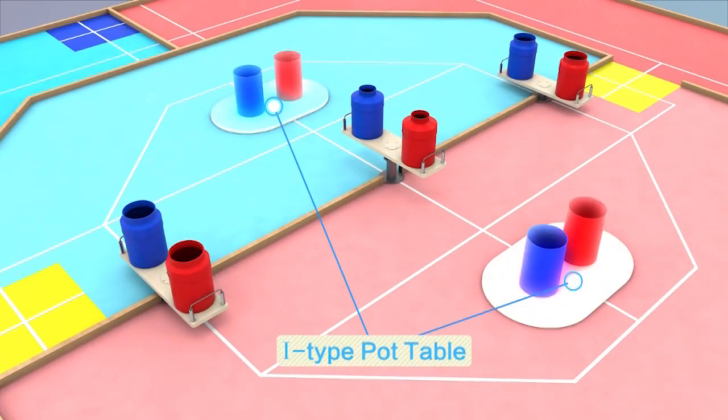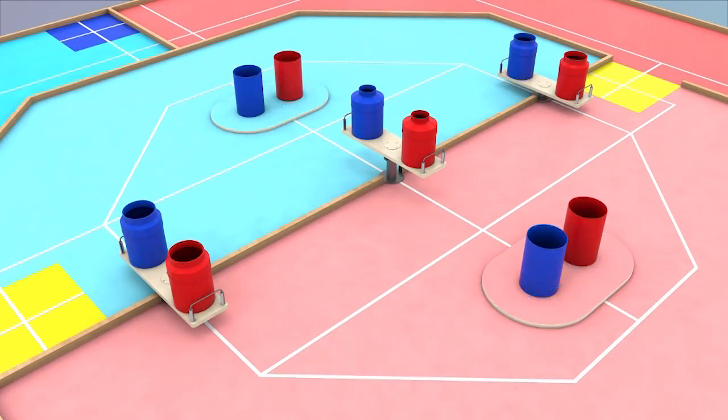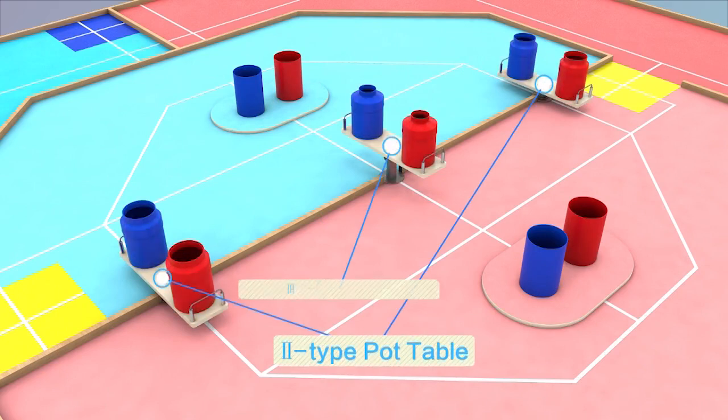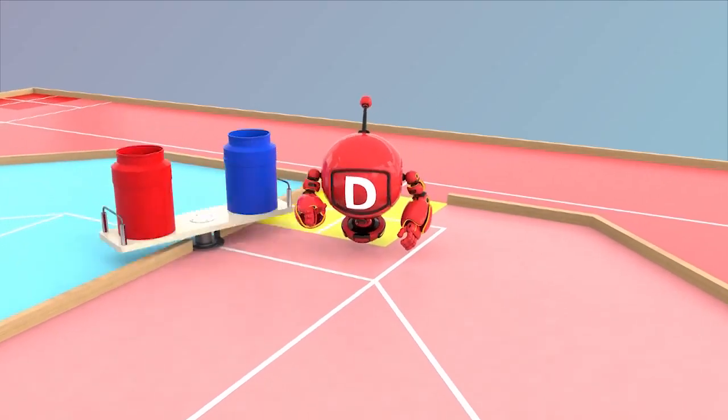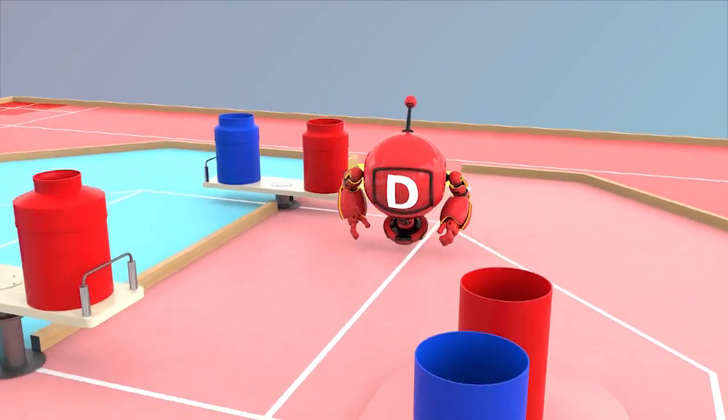Two first-type tables are set in the red and blue inner areas, one in each area. Three pot table spots are arranged at the border between red and blue inner areas: two second-type tables fixed on two sides, and one third-type table in the middle. The second-type and third-type tables can rotate under pushing from robot DR.